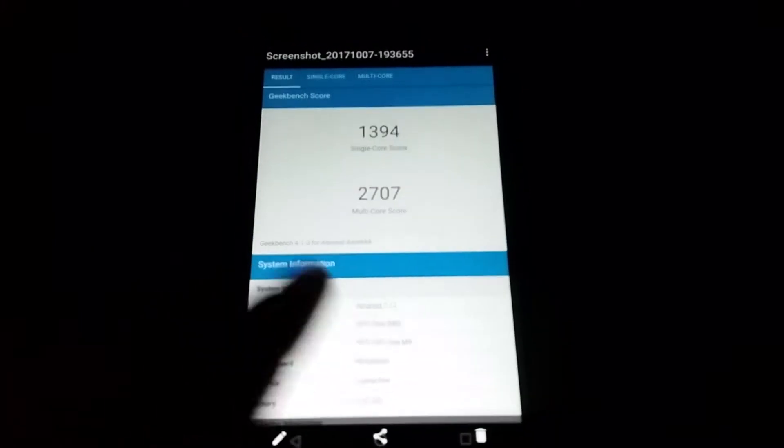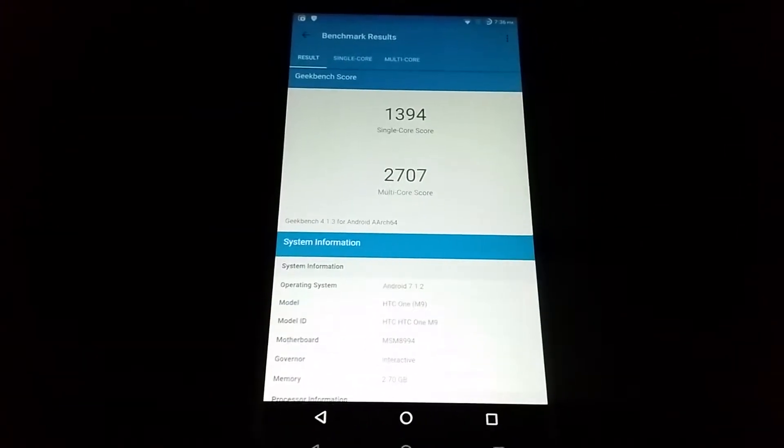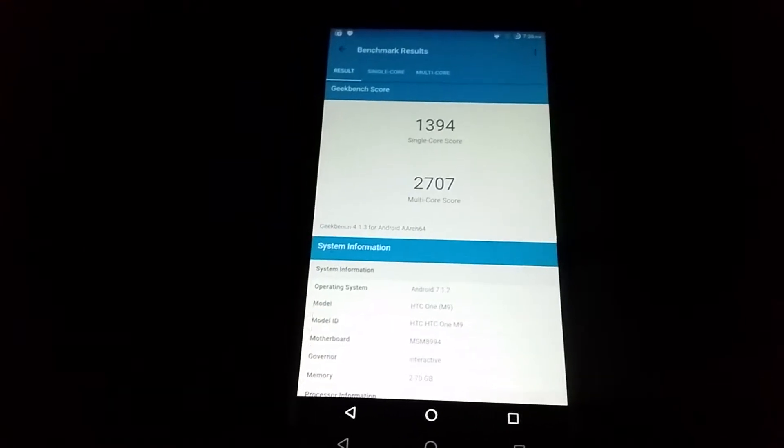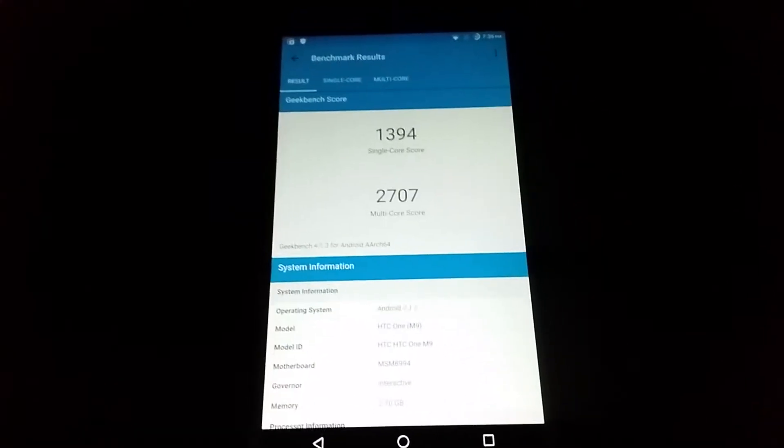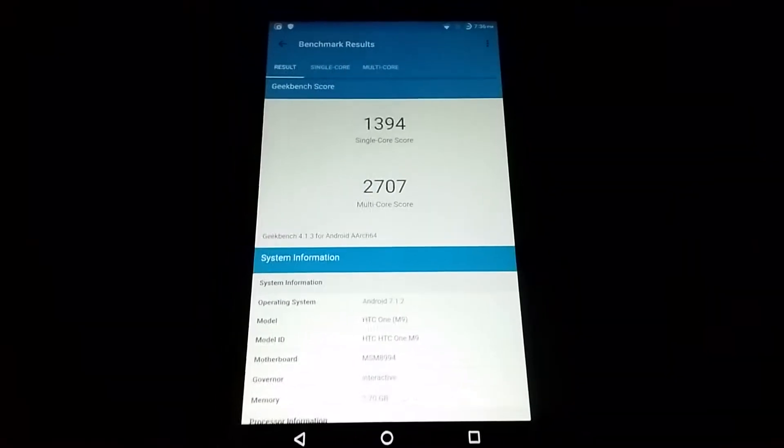I'm going to show you the overall performance. I honestly noticed a pretty big difference with LineageOS versus HTC Sense. From a cold start, it was so much faster. With HTC Sense, I had to wait like about two minutes before I could use the phone without any stuttering, whereas LineageOS it's just instant.